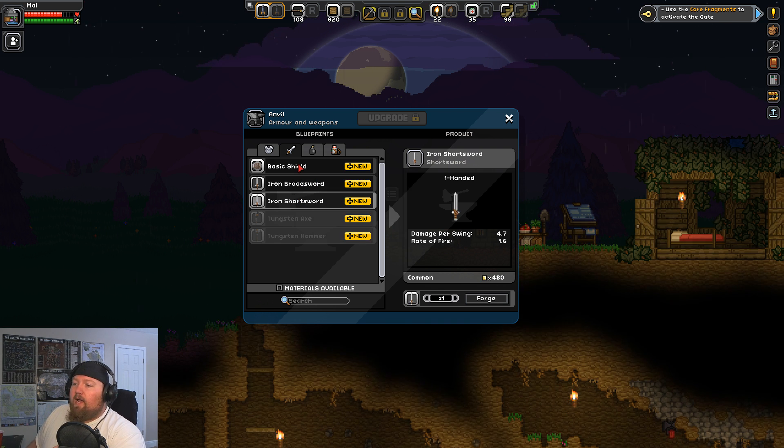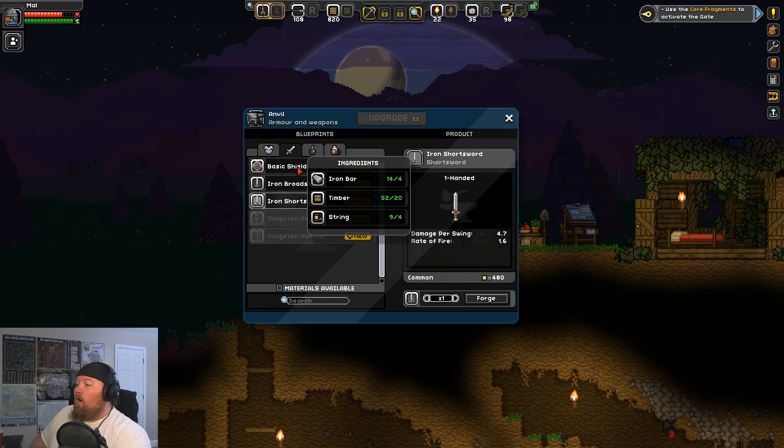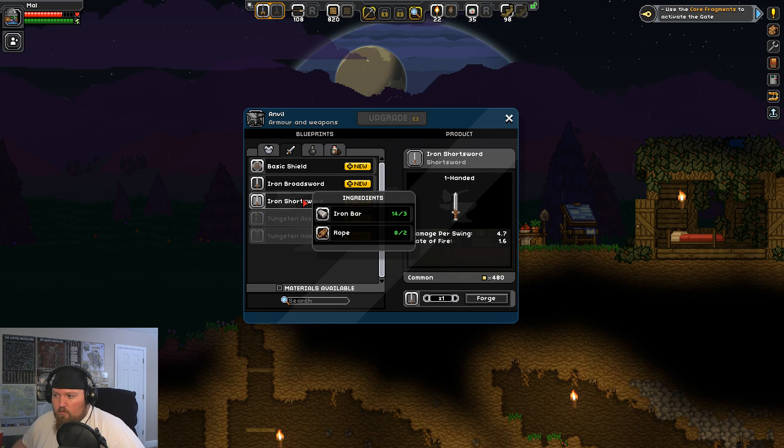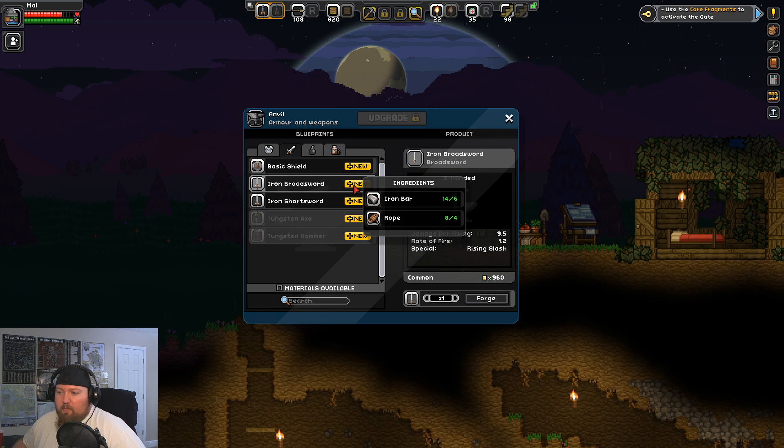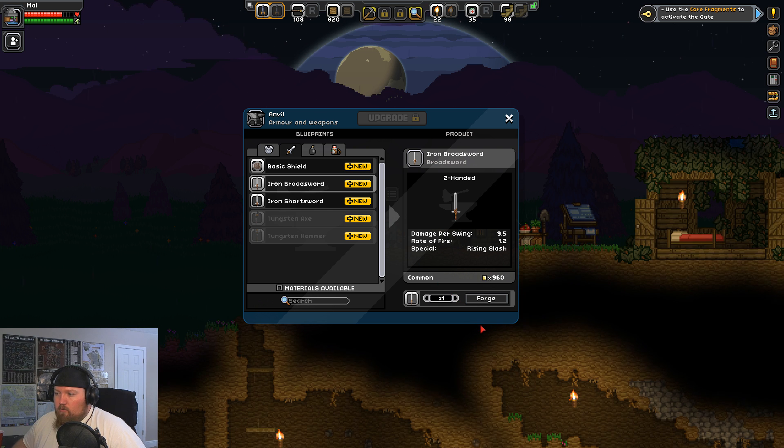Oh I see — one's one-handed so I can use a shield. Oh, that kind of changes things. Hmm. I'm gonna do the broad sword for now, because the faster I can kill something, the less of a problem it becomes for me.